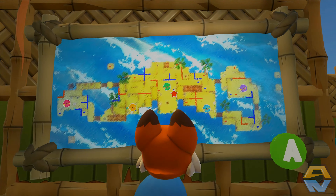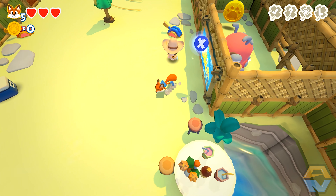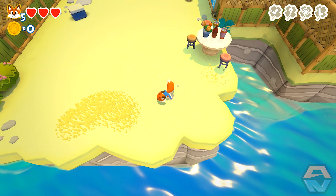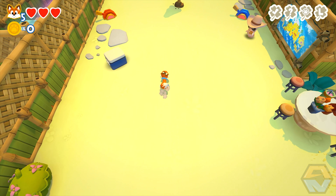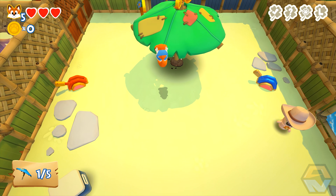Alright, what does this do? Oh, this is the map. Interesting. We're going to put up all the umbrellas. Here's one - one of five.